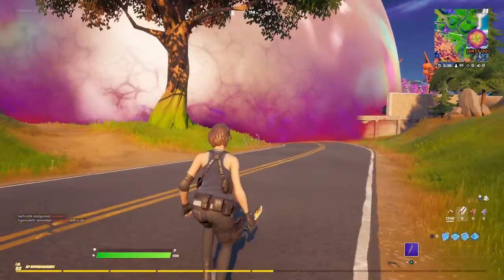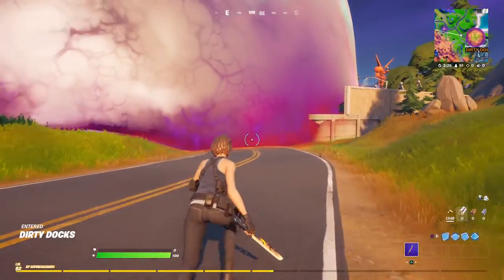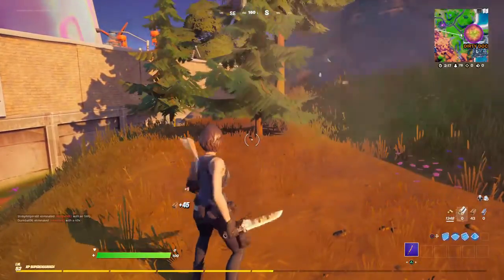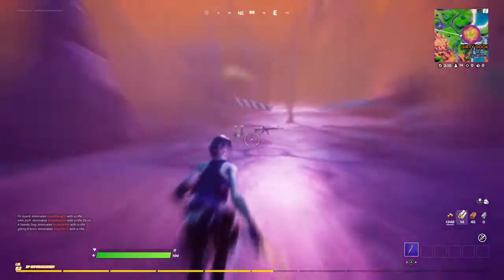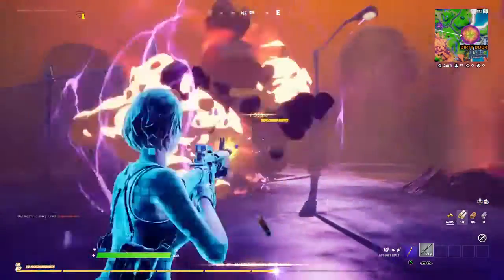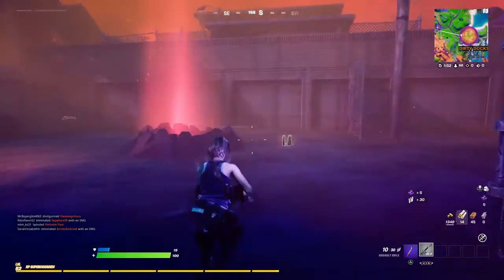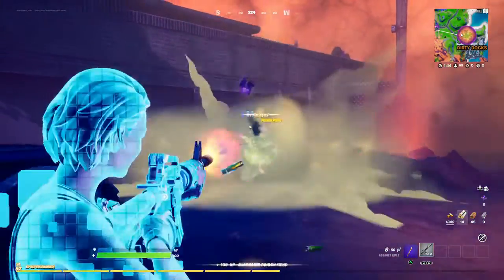Jill looks really good in-game — she looks great in her jeans. The Hot Dogger looks really good; I was kind of hoping they'd give it actual fire damage, but I can see it does have fire effects when you hit something, which is pretty cool. They gave us an assault rifle right away, and an exploder guy too. These cube monster parts you use to upgrade special weapons.